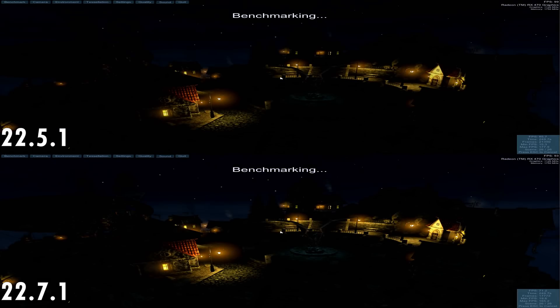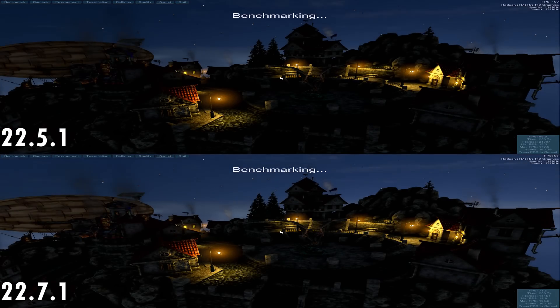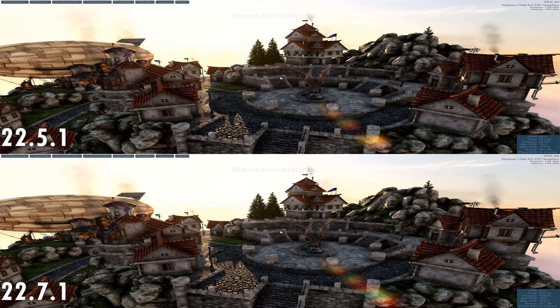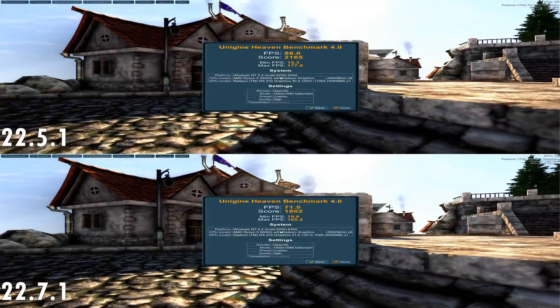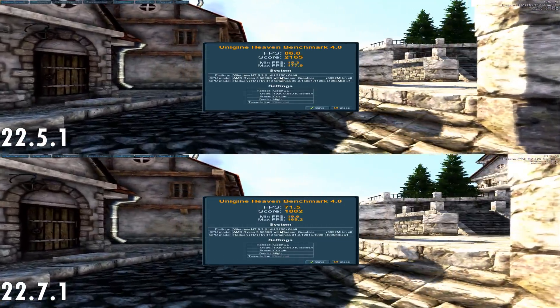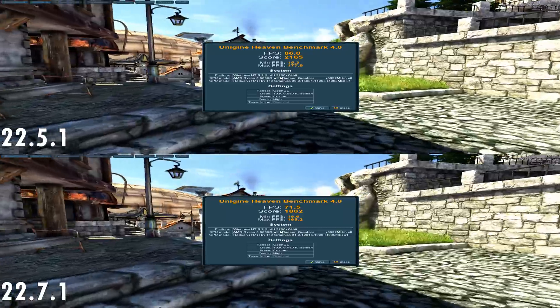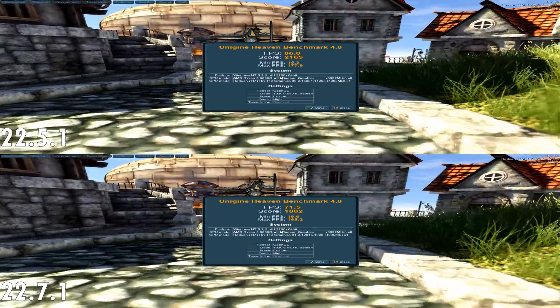Let's start with Unigine Heaven. We are comparing the 2251 driver — this is the recommended driver for the RX 470 — against the updated 2271. Unfortunately in this specific test we are seeing actually lower performance with the new drivers. The performance goes down from 86 FPS to 71.5.